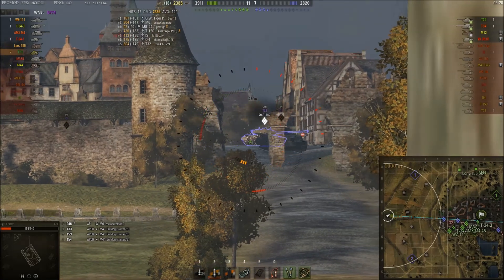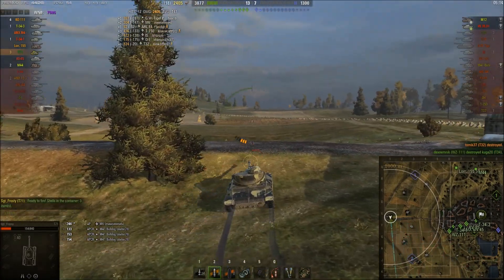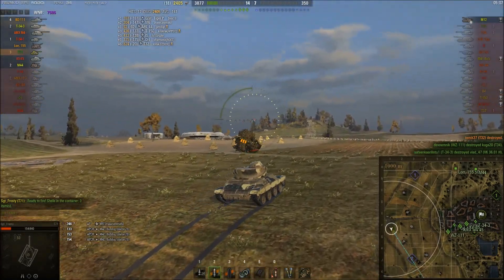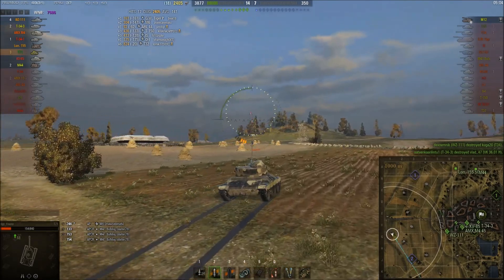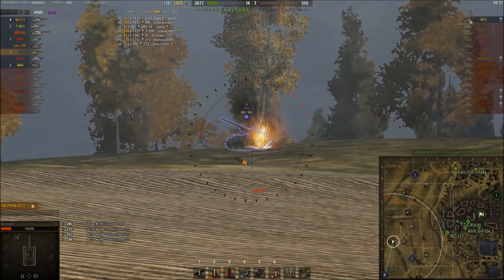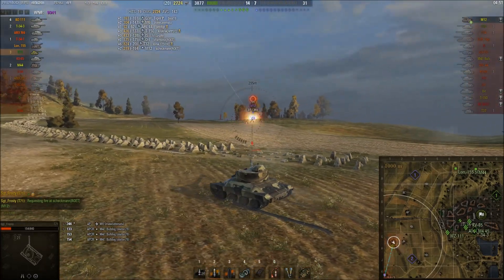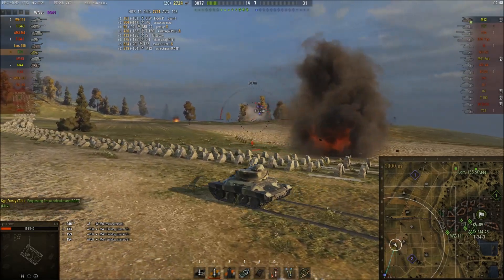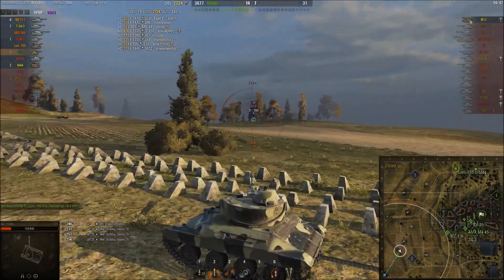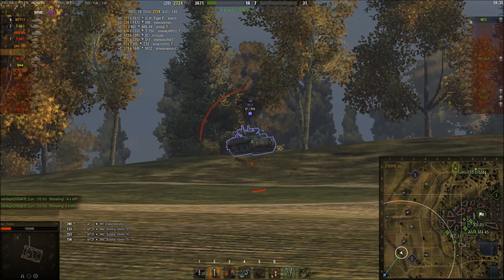I unload three shells into him — the last one sets him on fire and secures the kill. I know there's nothing left but an arty that I'll likely be spotting, so I could have switched back to APCR but I leave the HE clip on. I forget to press one to switch, so these three HE shells aren't enough to kill the M12 since I miss the first — I should have reloaded APCR to make that last kill cheaper, but I forgot.